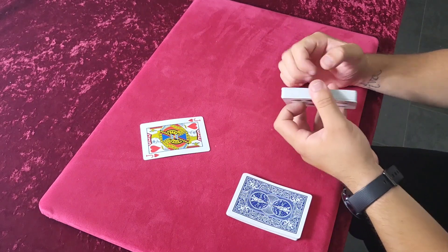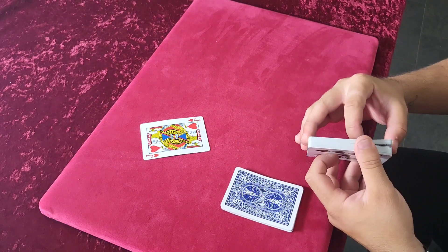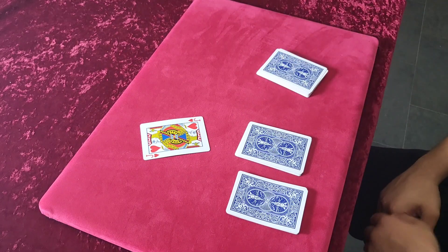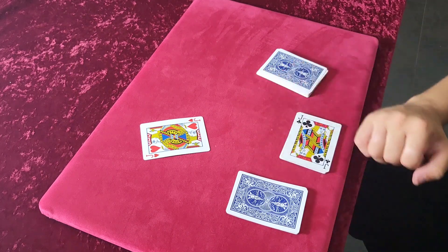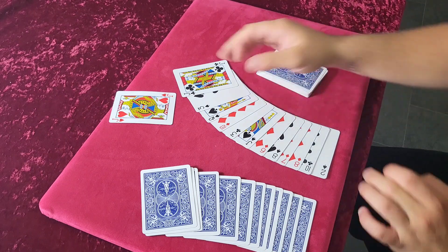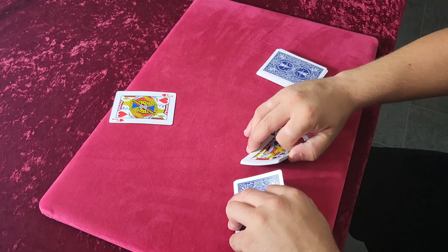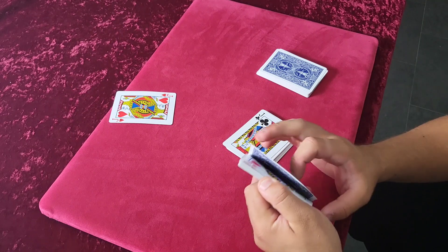That's going to go face down to the left. You're going to cut about the same amount of cards again, and then the remainder is going to be a bigger packet. So you've got a small packet, a small packet, and a bigger packet. What we're going to do is turn the middle packet face up — you can actually spread these face up and face down, because all these are the hearts. These are random cards. So you're going to do a riffle shuffle.